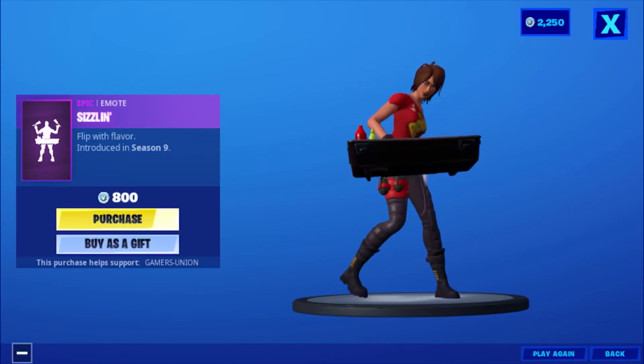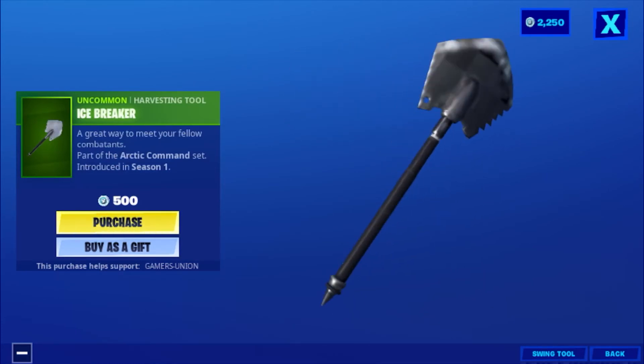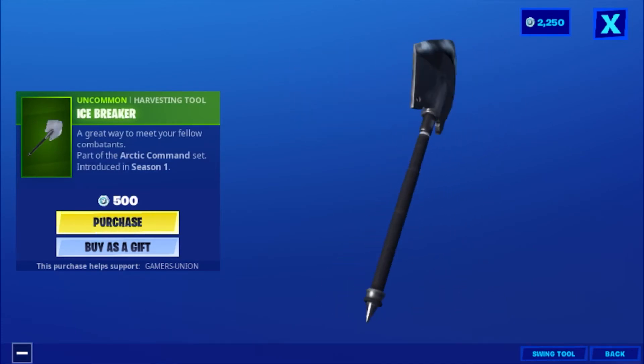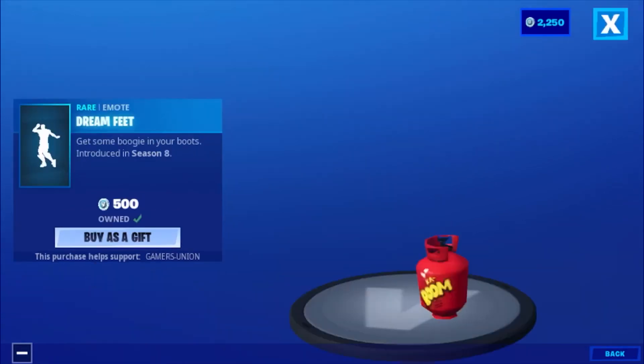Then we have the epic emote Sizzling — 'Flipping favor' — introduced in Season 9, 800 V-Bucks. Then we have the harvesting tool Icebreaker — 'A great way to meet your fellow combatants' — part of the Arctic Command set, introduced in Season 1, 500 V-Bucks.